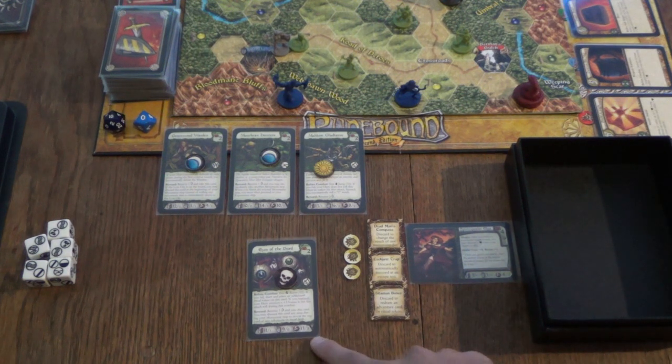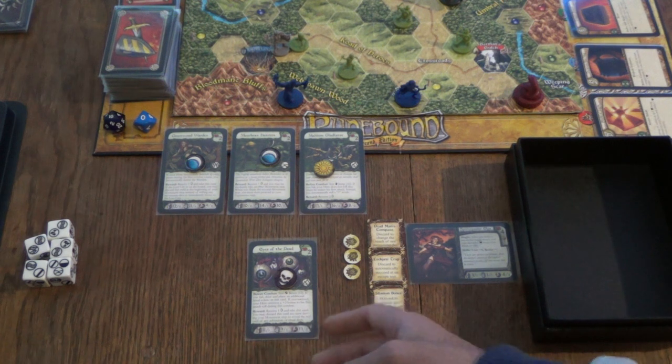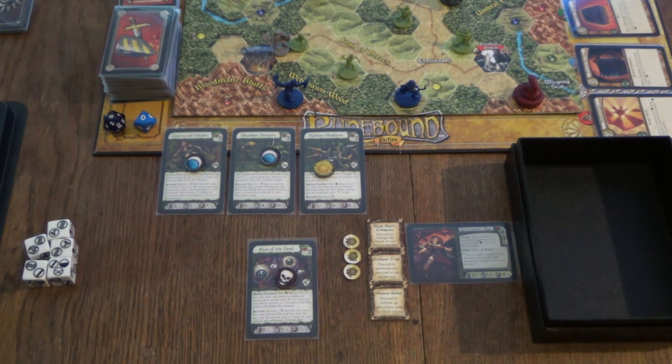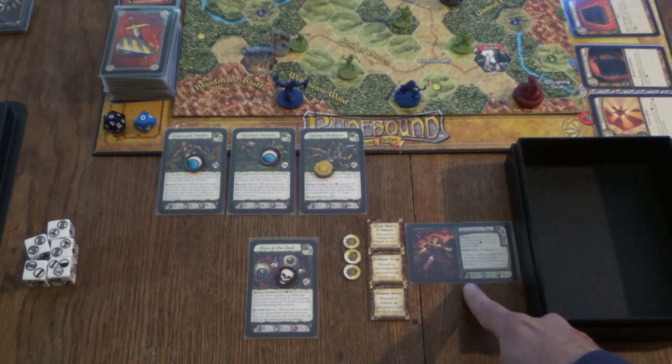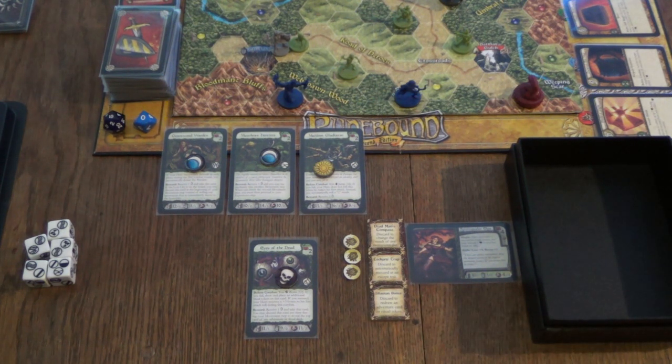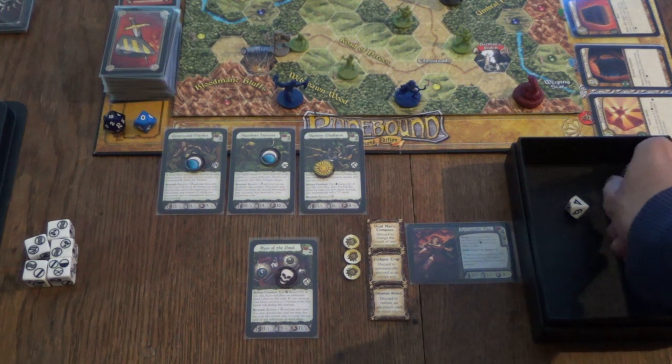Then we have the various combat phases, which function just like in the base game: the ranged phase, the melee phase, and the magical phase. You can only attack in one of these phases and must defend in the others — unless you have allies, who can attack in one of the other phases as well. First, in the ranged phase, Eyes of the Dead attacks us. It has an attack value of 11 and does 1 damage. I have a base value of 3 in range, so I need to roll 8 or higher to defend. That is 10 — good enough.